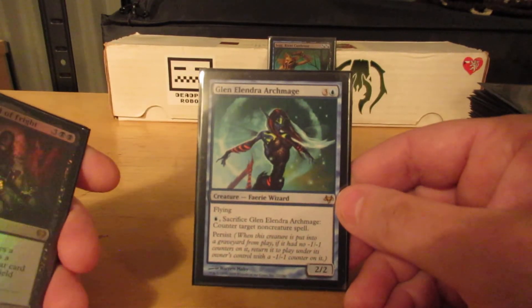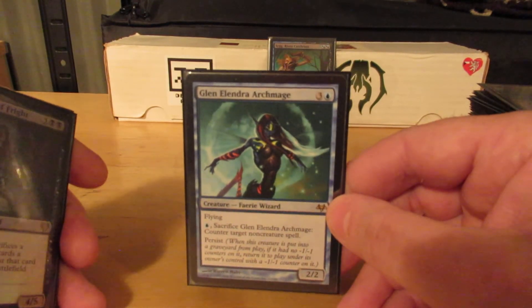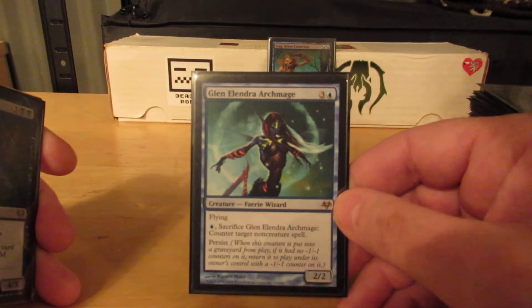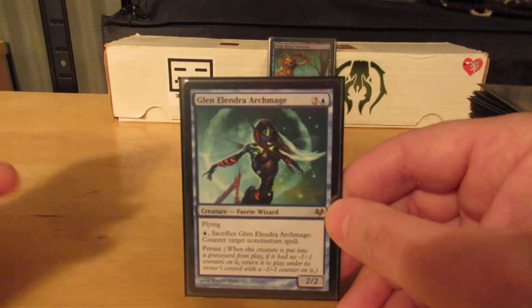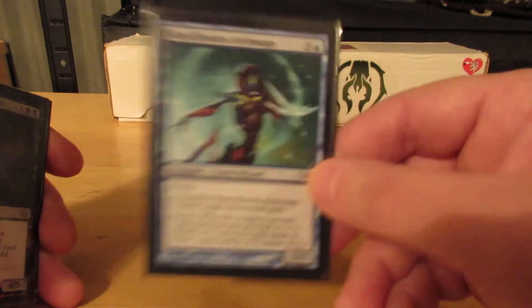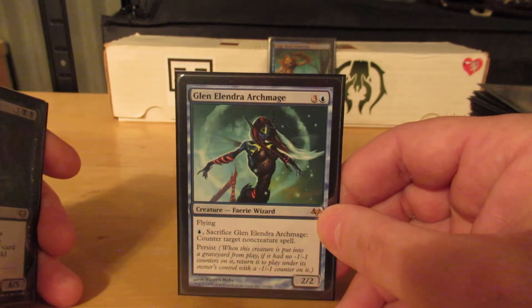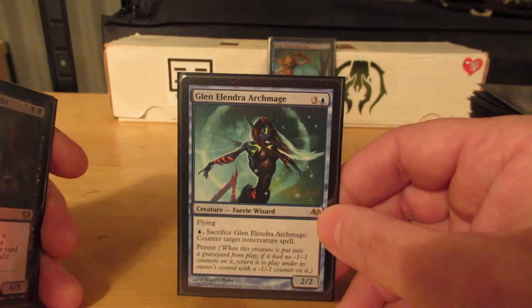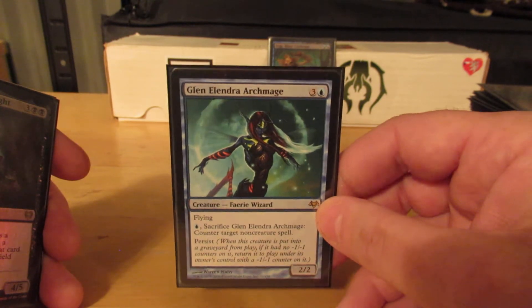Glenmanda Archmage — four mana, 2/2 flyer. Spend one blue, sacrifice her: counter target non-creature spell. And she has Persist. And of course with Equilibrium or Crystal Shard, I can bounce her back, recast her, and get rid of that -1/-1 counter. I was thinking wrong again about how the equipment interaction works there.